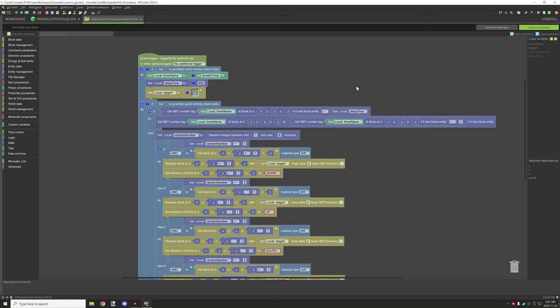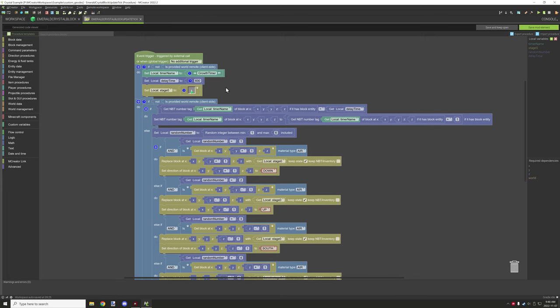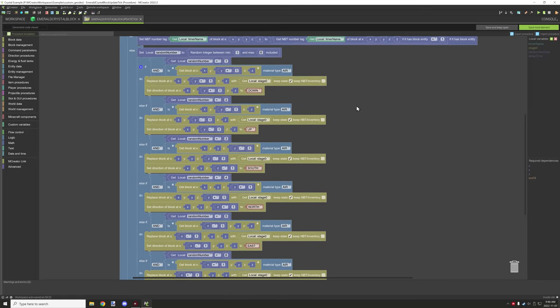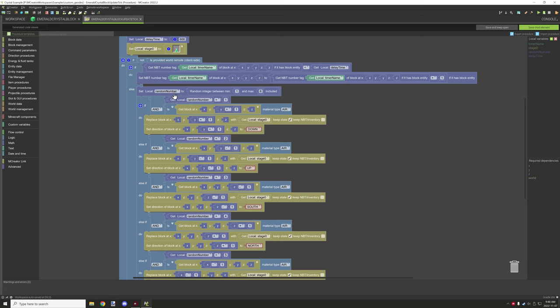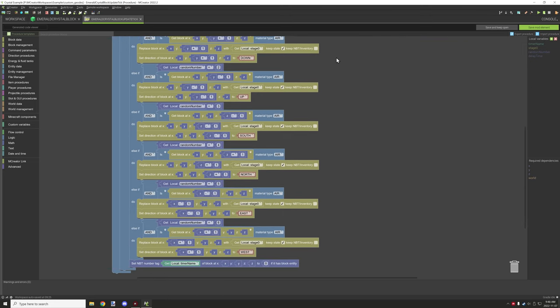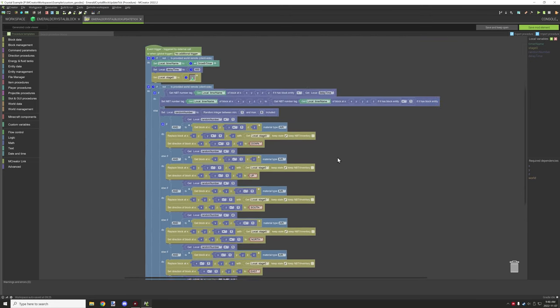Delay time is basically the time in ticks you want it to count down — how long it will delay. This will be your variable name for what your timer is using. I have a growth timer. You then want to set your stage zero — all stages are labeled — and update it according to the current stage number. All the other stuff basically calculates the side: it will randomly generate a number between one and six to pick a side, then spawn a crystal on that particular side.